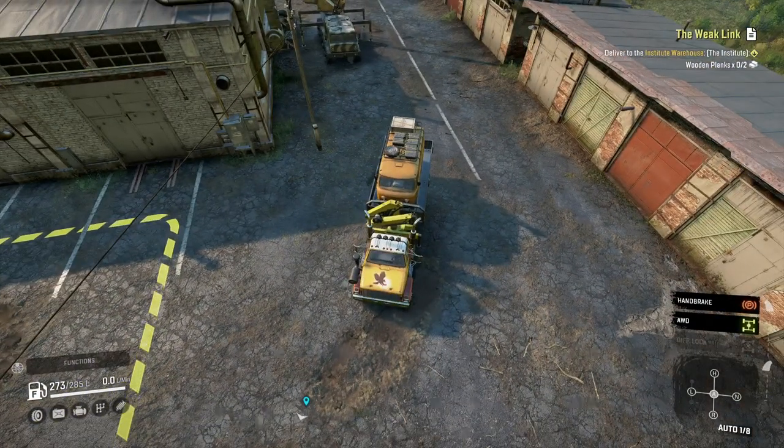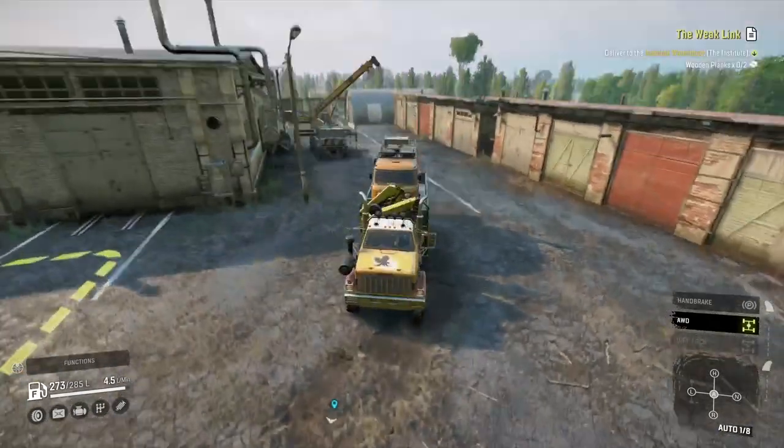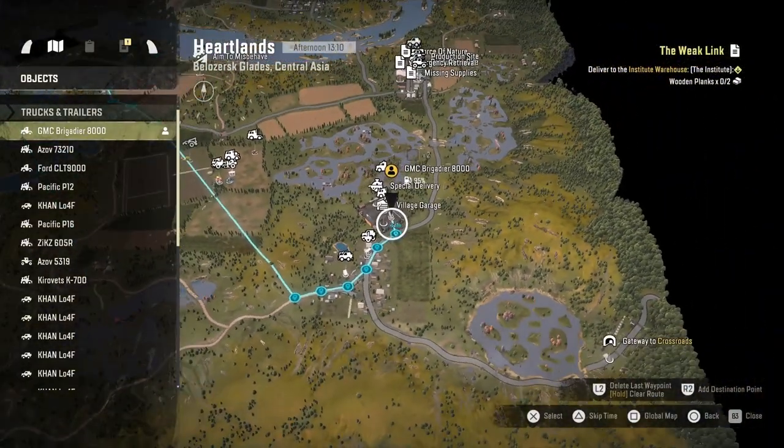It's called the Wheat Link and I've got to go and get two wooden planks which are kind of scattered across the map on Institute, so there's no warehouses to go to. For this one I've got the Brigadier - the GMC Brigadier 8,000, so it's a DLC truck.